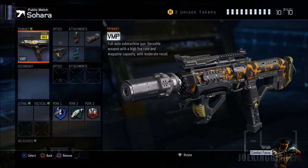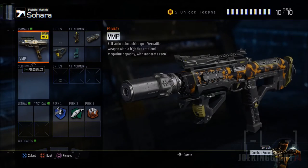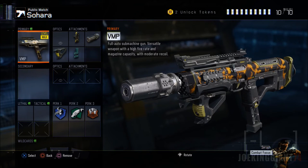What is up, this is Joking Johnson, and today I'll be teaching you guys the best class setup for the VMP SMG. This weapon is not that far to unlock — it's the second SMG and you can unlock it right away with the token you get at level one. Unlock the VMP because it is one of the most powerful SMGs in Black Ops 3 right now. Unlock all the attachments you see here and you'll be doing just fine, getting over 30 kills per gameplay.